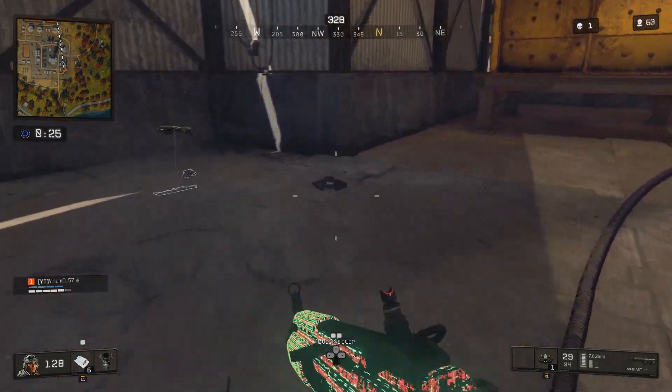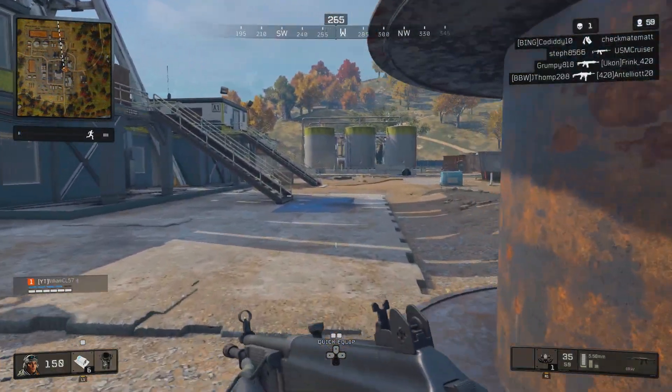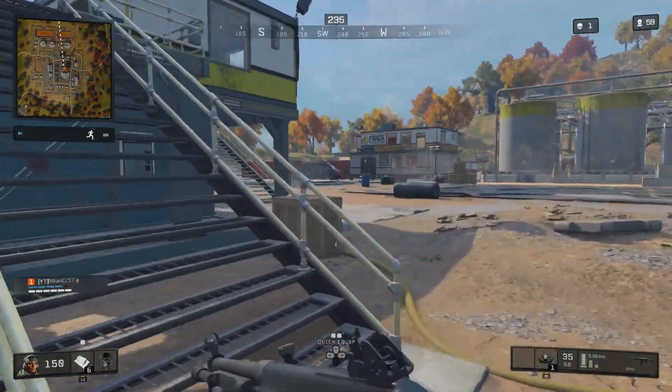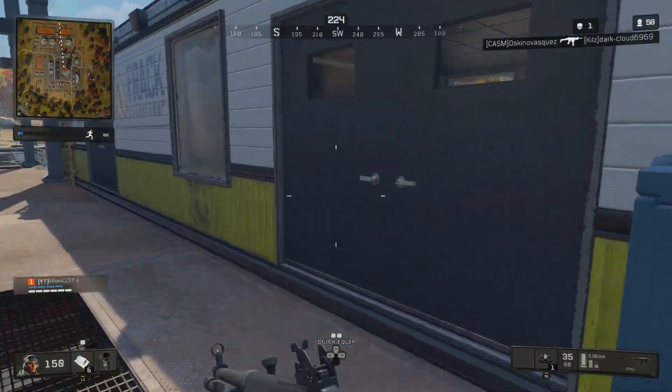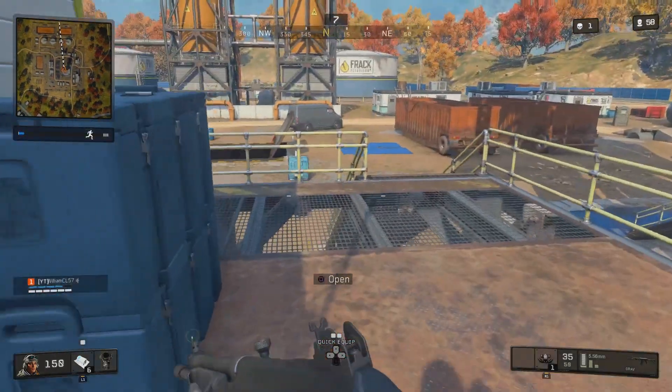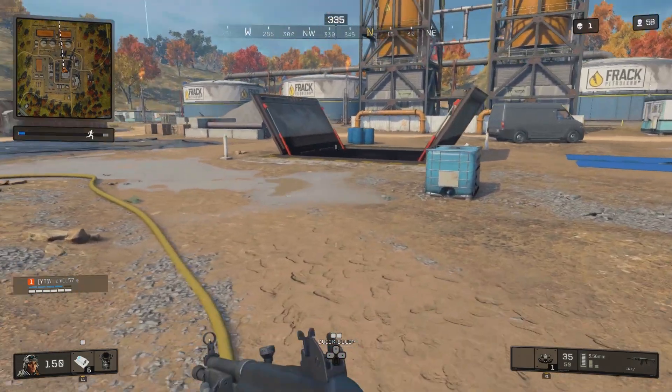Now this doesn't specify a height requirement or anything like that, but if you get kills from here on the tower or places like the top of construction, those should definitely qualify. What concerns me is that I only have five kills myself, so I'm not sure when this started getting tracked. I feel like I've definitely gotten more than five high ground kills in all of Blackout.